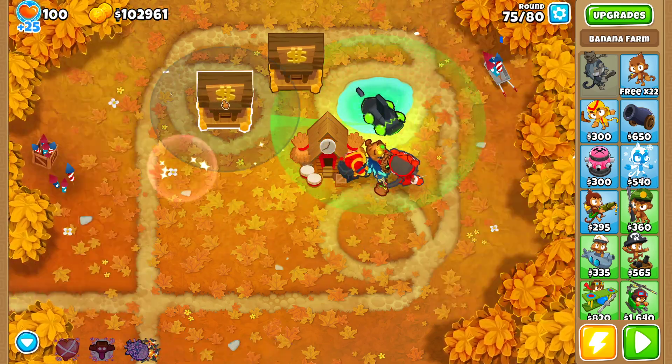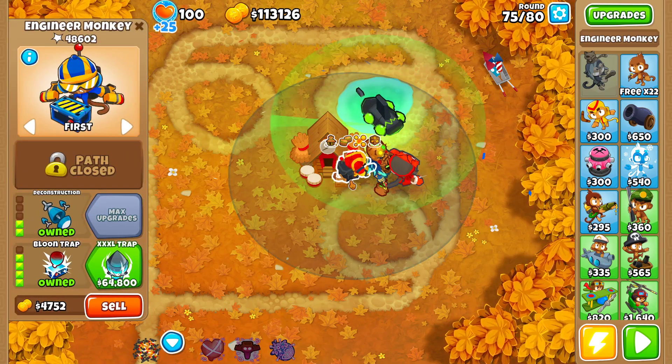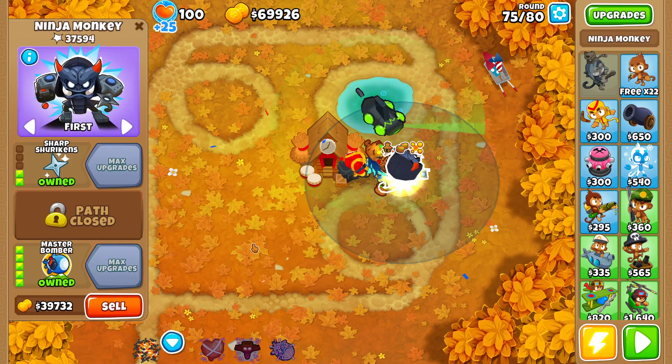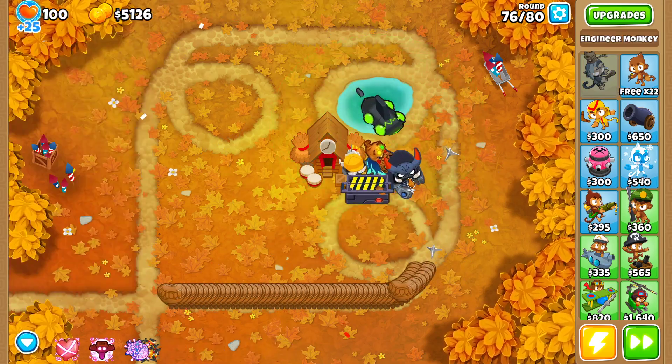Collect, sell. Oh, I actually have a ton of cash. Let's get both upgrades — I can get both of them. That's the best then.